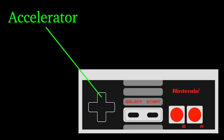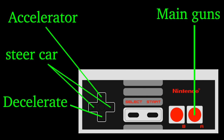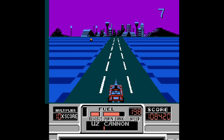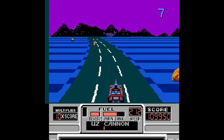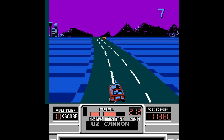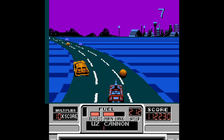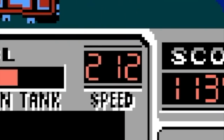The car controls are as follows: you accelerate using up on the D-pad, steer with left and right, and decelerate by pushing down. The A button fires the standard guns, and the B button uses the secondary item. The acceleration in this game is unlike most other games — the car will keep moving forward even after you stop pushing up, so you don't have to worry about holding up the entire time. The maximum speed is 212 kilometers per hour.